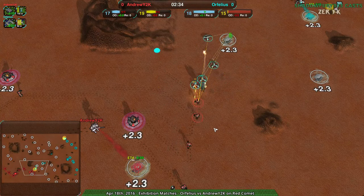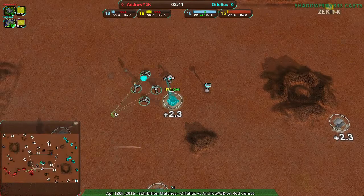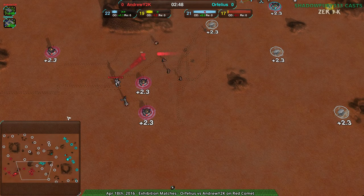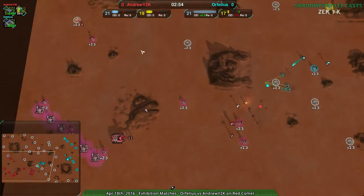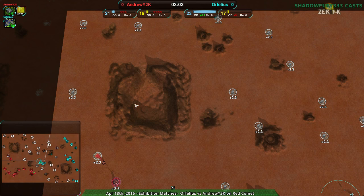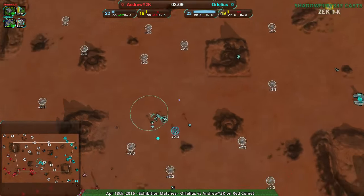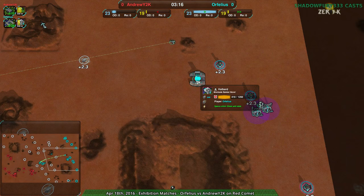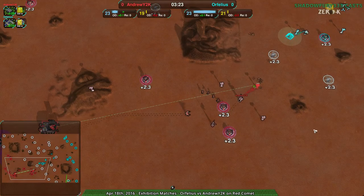Even on defense, hit-and-run attacks can still come in. As you can see, getting rid of one dagger is a problem, and an attack to the Northeast by AndrewY2K did not go very well. AndrewY2K is not in a position they'd like to be, while Orphelius is in a wonderful position. AndrewY2K is not doing too bad for their economy, but it will be harder and harder as the game progresses. Orphelius is already into the halberds, wanting to go for a break in these defenses.